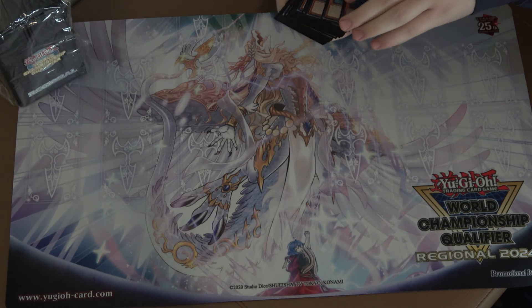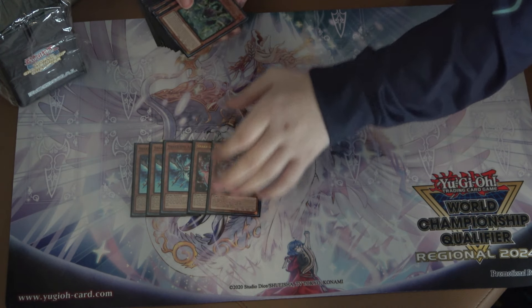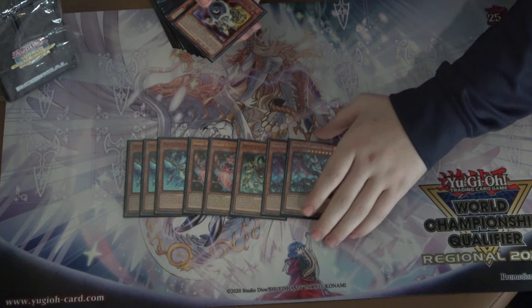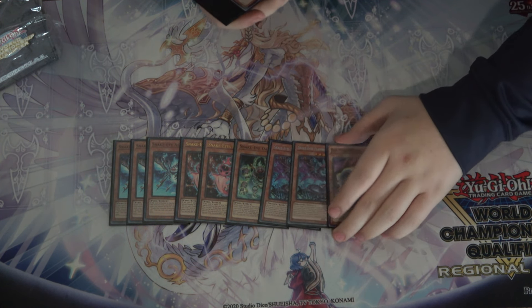Starting off with the Snake Eye package — pretty standard ratios. Triple Snake Eye Ash, double Poplar, one Oak, two copies of Flame Bridge, and the one Jet Synchron for the Synchro build.